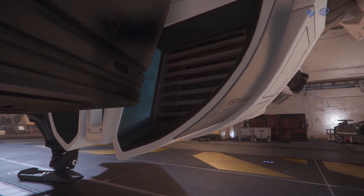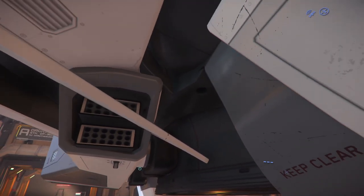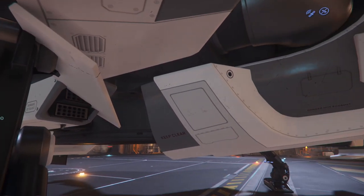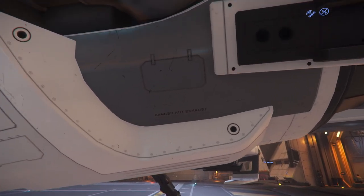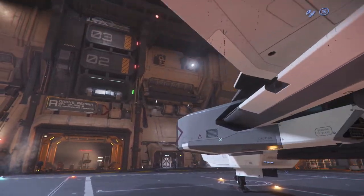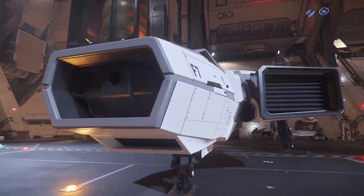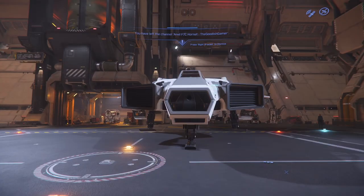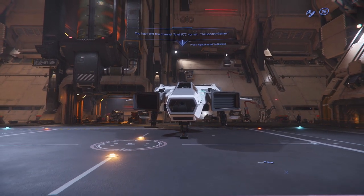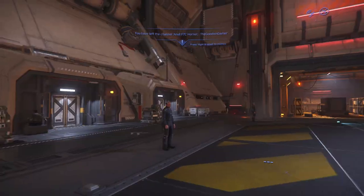We've got a Keep Clear sign, and then: Danger, Hot, Exhaust. So there you have it — the Anvil F7C Hornet. It's a pretty cool looking ship, I'll be honest. Sweet. Let's go look at another ship.